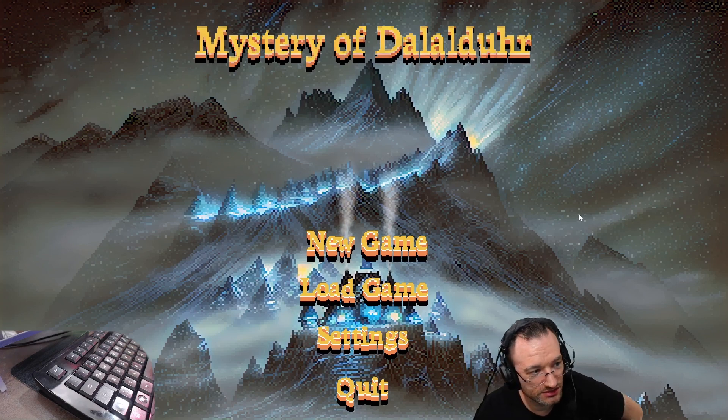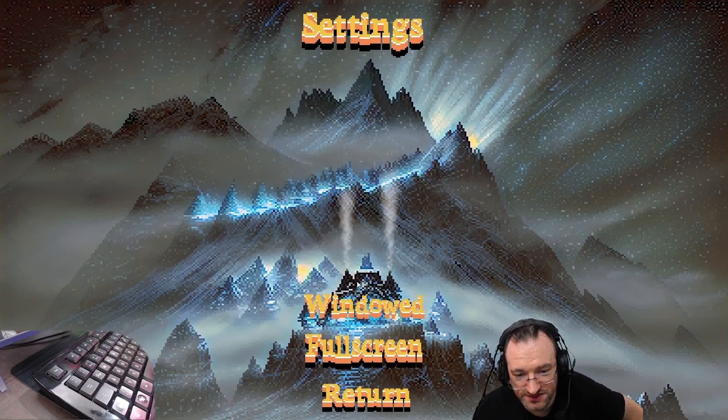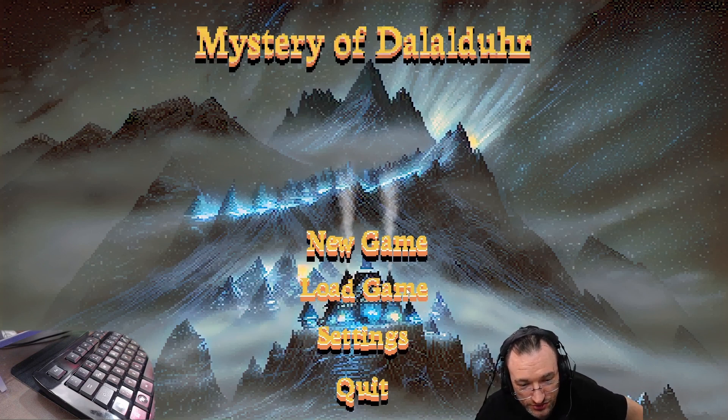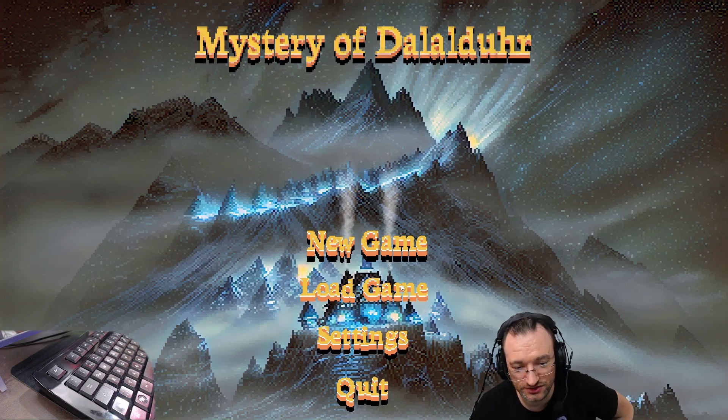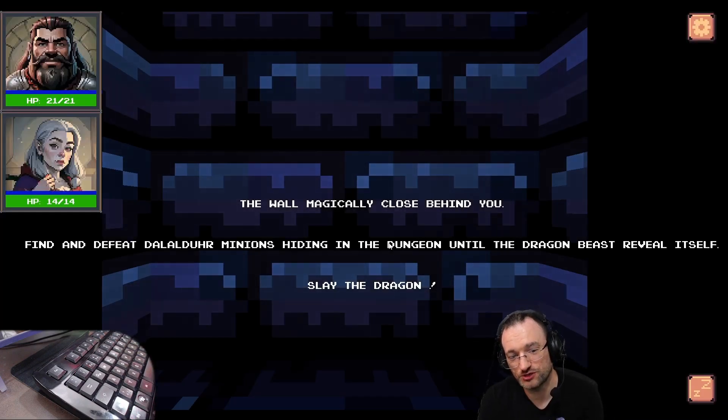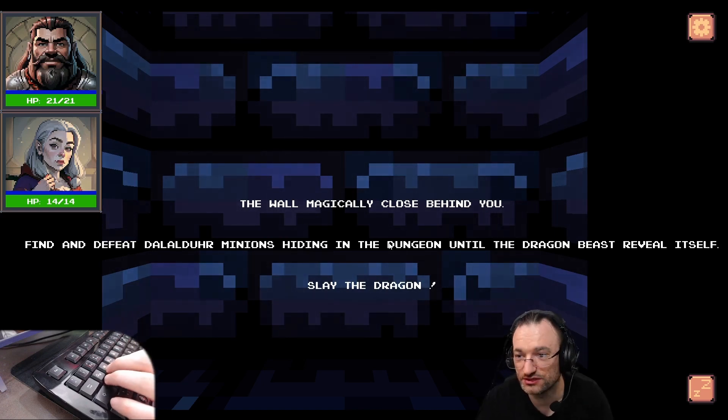Here we are in the main menu. We have settings for windowed full screen, and in theory we have a load game, but I don't think you can save. We create a new game and we start in the dungeon — the wall magically closes behind you. Find and defeat Dalai Duor's minions hiding in the dungeon until the dragon beast reveals itself. Slay the dragon.